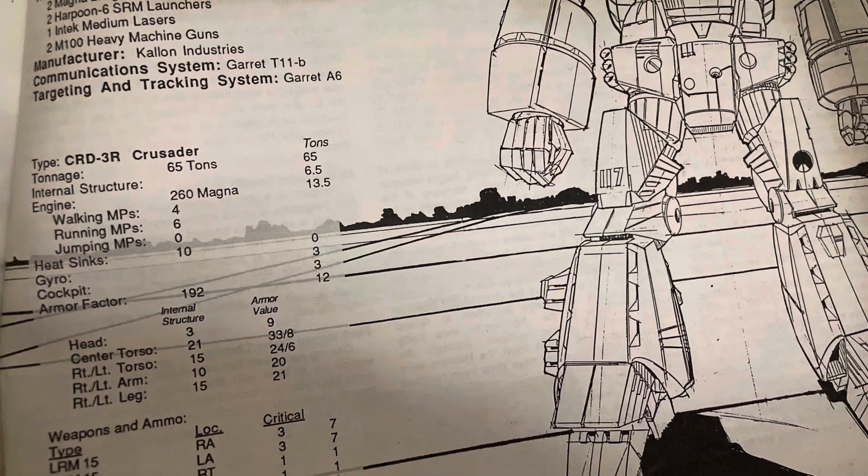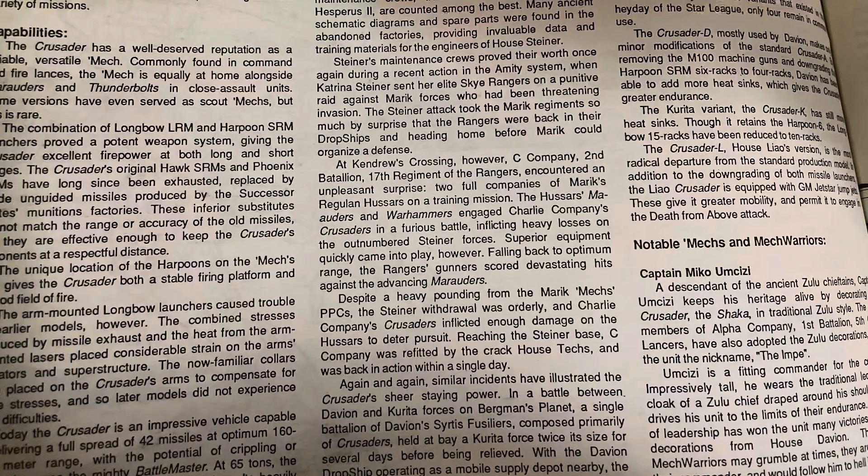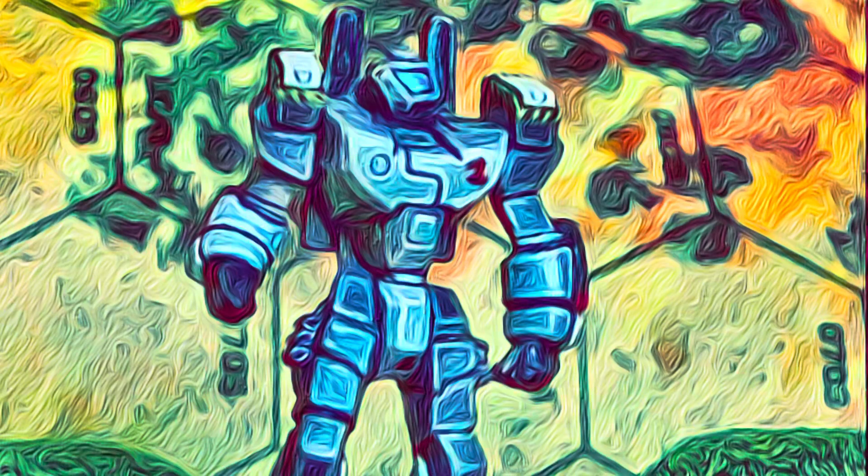Here are photos of the spec sheet and the story/fluff. Overview: the CRD-3R Crusader had a long, successful production history, and numerous variants of the basic design served in the armed forces of the Star League. Designed by Callan Industries as a medium close-range combat vehicle, the Crusader soon became the workhorse of the Star League, filling many roles and performing a wide variety of missions.